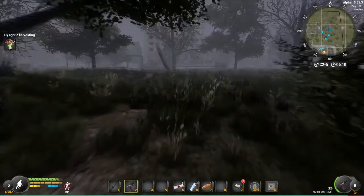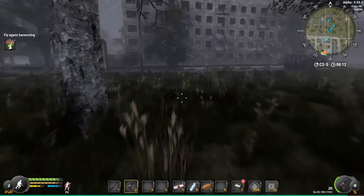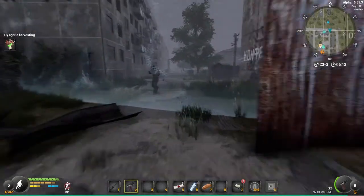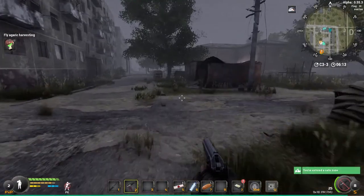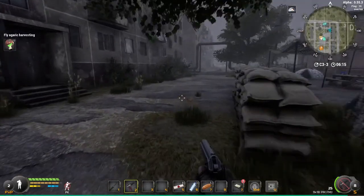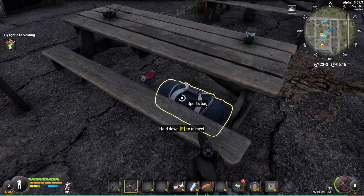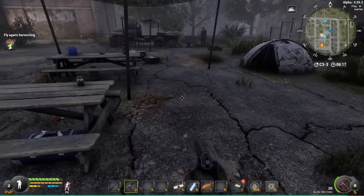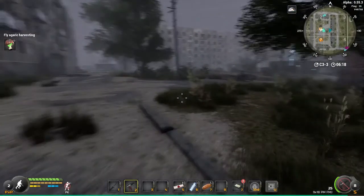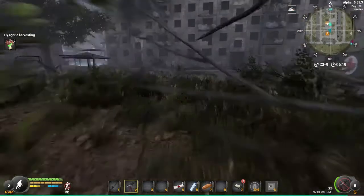Let's get back to the safety zone. That duffel bag again — let's check it. Nothing. I'm kind of full anyway. I'll go to the medic and drop off some stuff, then run back to the ammo guy and drop off some stuff. We are slowly figuring out this game, folks.